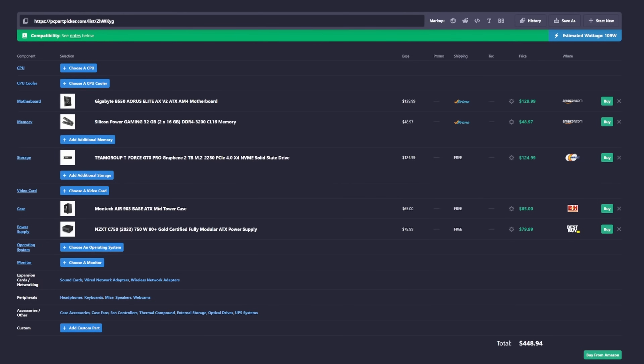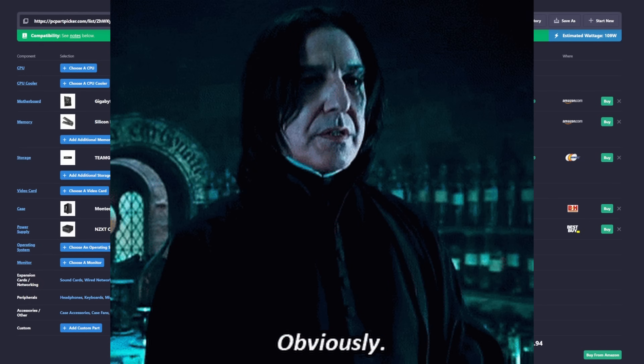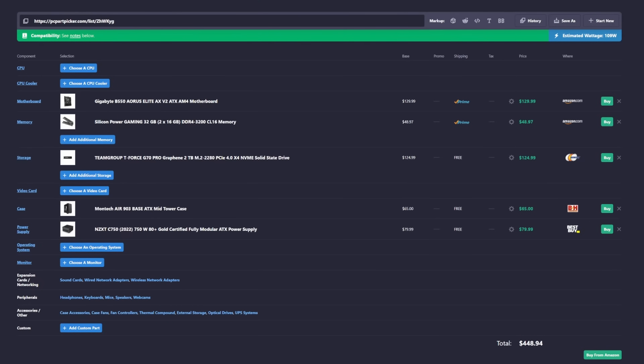This is the PC part list. As you can clearly see, we don't have a CPU or a GPU yet — I'm going to switch those components out and look at different pricing configurations. But the price is already at $448.94, so obviously we will be going above that $700 PlayStation 5 Pro price point.